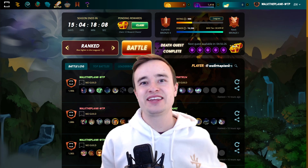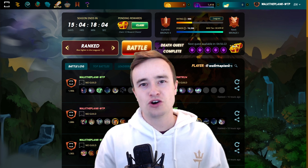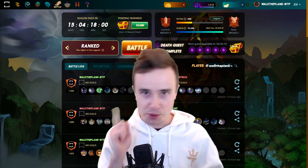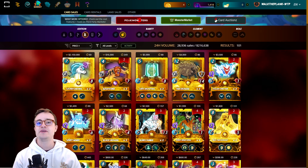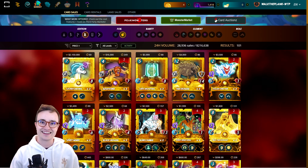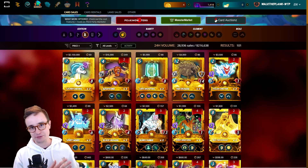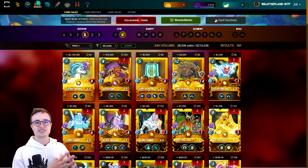It's Splinterlands Christmas time again everybody and we have four accounts which means we get to open up a total of 48 chests today so let's see what we're gonna get. Hello everyone, my name is Luke and this is my play-to-earn journey. Today we're just gonna have a little fun — every time a season ends we get to open up our season reward loot chests, and because we're playing four accounts we get 48 chests.